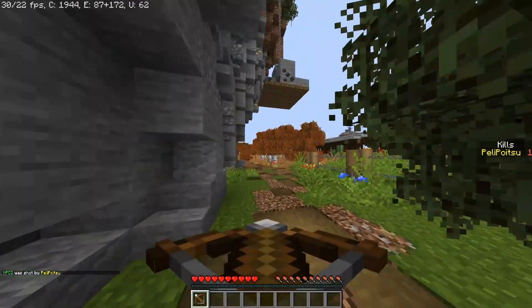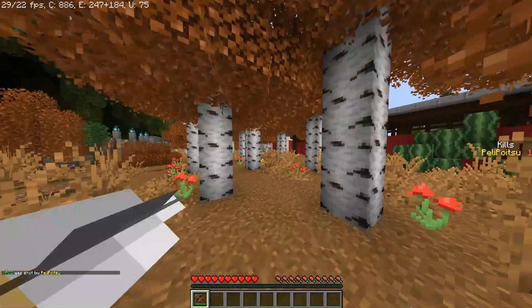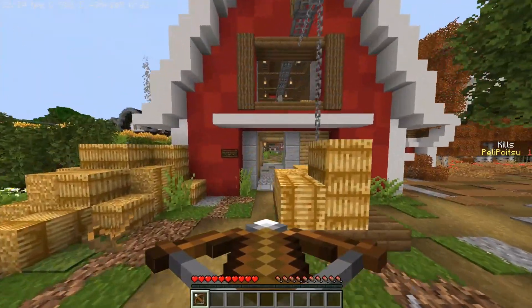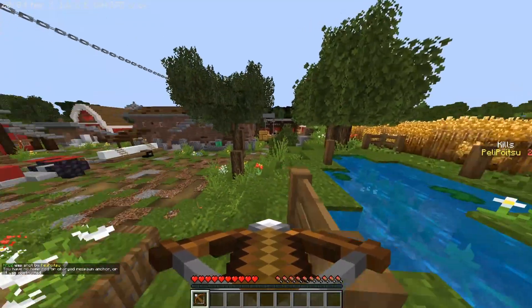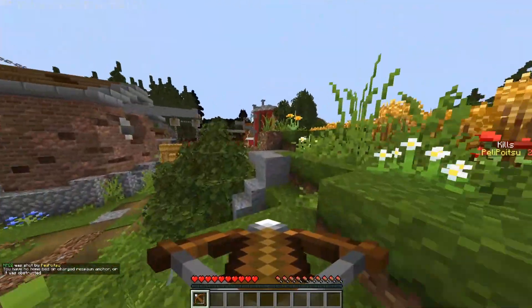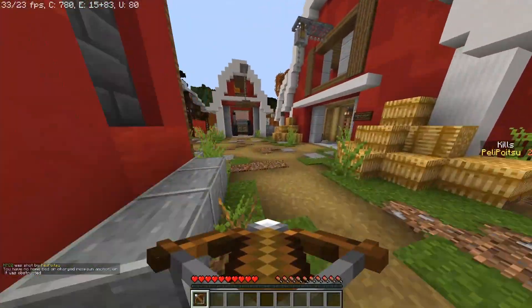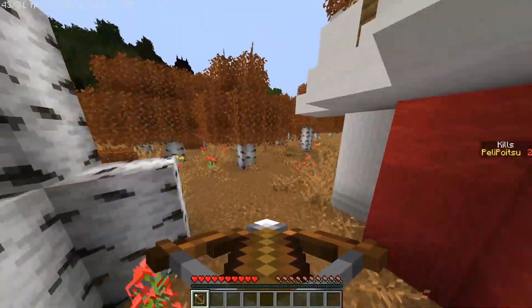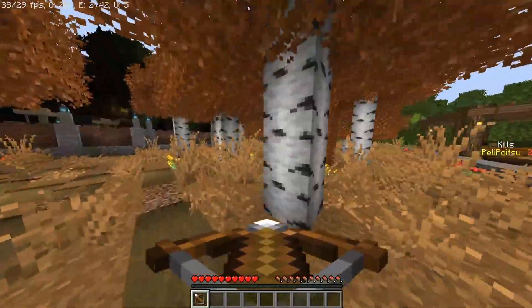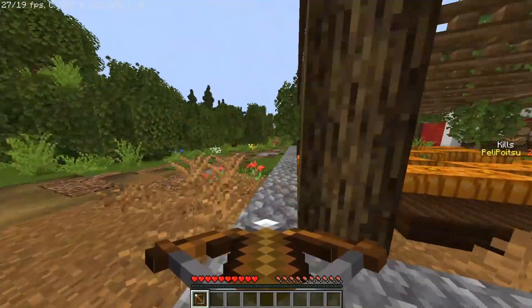How didn't I hit anything? I did the same monkey man thing. How did I die? I had spam protection and everything. I think you need to talk louder — I can't scream. I know you can't scream, but I can't hear you properly.